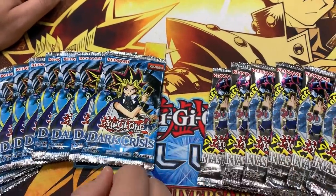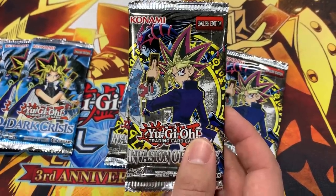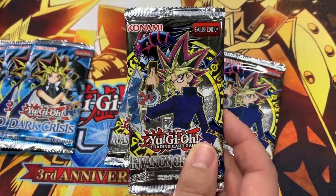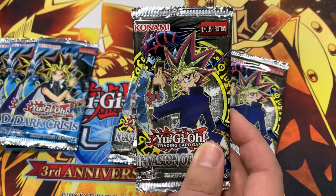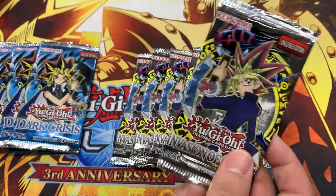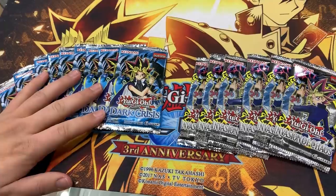Now let's talk about Invasion of Chaos — my favorite set, one of the best Yu-Gi-Oh sets ever made, changed the format for five-plus years. It comes with Chaos Emperor Dragon Envoy of the End, and I know he's been banned, so we can definitely play him even if we are following the ban list. Also Black Luster Soldier Envoy of the Beginning, one of my favorite cards in general, and would be amazing in our deck. Along with Dark Magician of Chaos and Dimension Fusion. So I'm very excited for that. We're going to start with Dark Crisis — here we go.